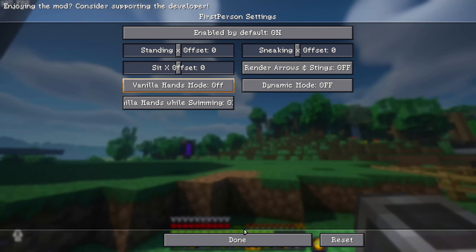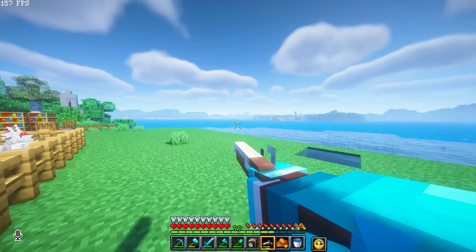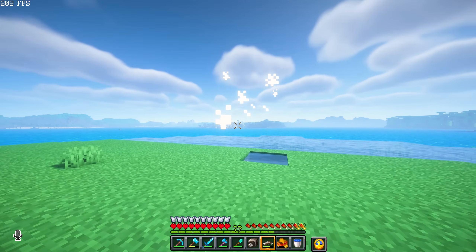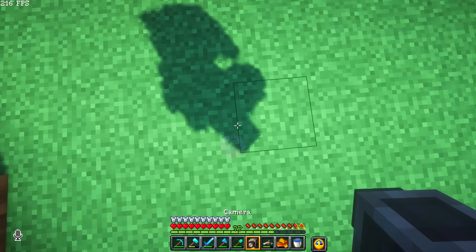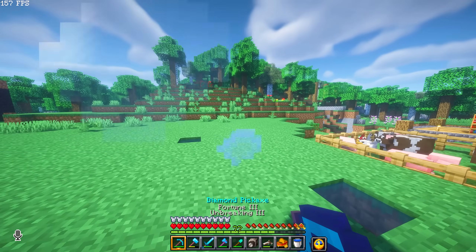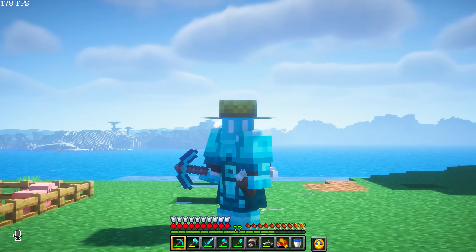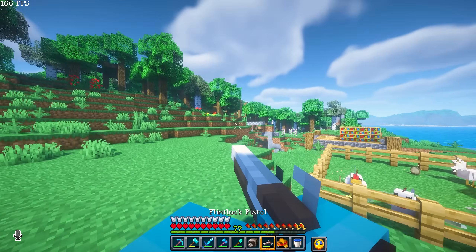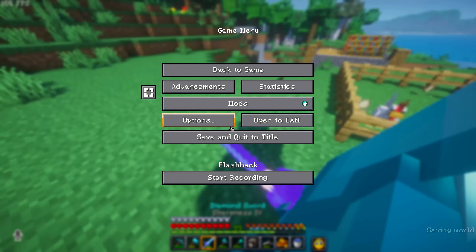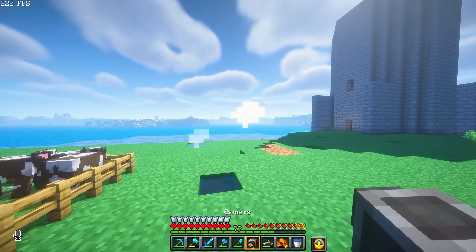Now we can mess around with Vanilla Hands Mode from the First Person Model. The first person view looks really good with the flintlock pistol — that looks awesome. But when you hold the camera it completely disappears. So it's up to you which one you want: Hold My Items for the animations and dealing with the little eccentricities, or First Person Model with or without the arms, or just disabling it altogether.